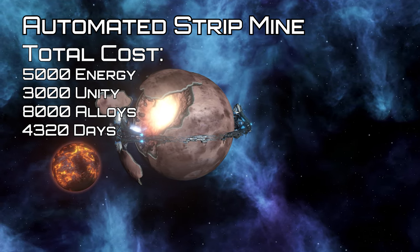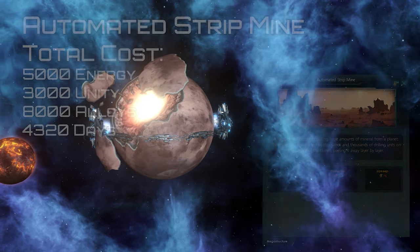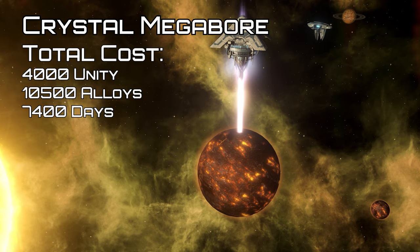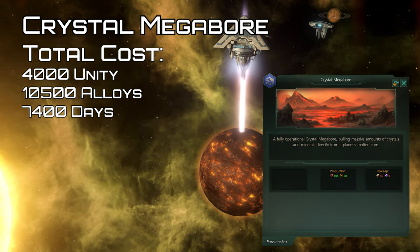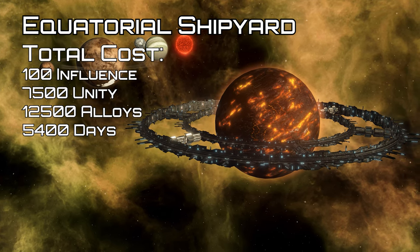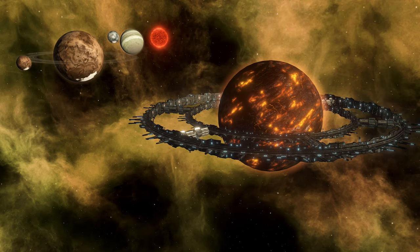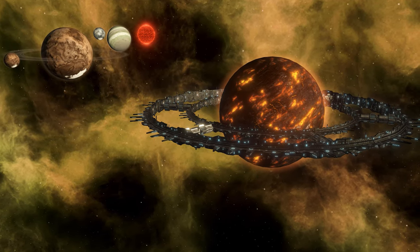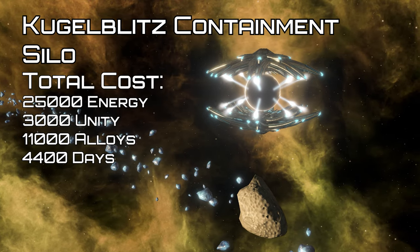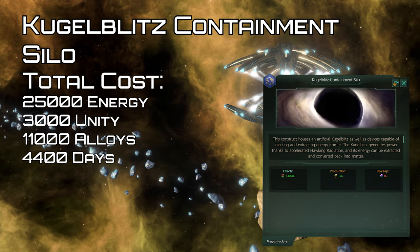Coming now to the megastructures, starting with the economy. First up, the automated strip mine — this must be built on a rocky world and harvests 250 minerals from the planet at the cost of 75 energy. This removes one size from the planet every two years and becomes useless once the planet reaches a size of two. The crystal megabore must be built above a molten world of size five or greater, harvesting 50 rare crystals and 100 minerals at the cost of 40 energy and 7.5 alloys upkeep. The equatorial shipyard can only be built above a molten world size 25 or smaller without any habitable moons. It allows the construction of a star-based building that provides eight shipyards and itself provides plus 5% ship build speed empire-wide. It also creates a processing ring world that can be colonized and build up to 12 districts with unique districts, and the habitat gains minus 10% happiness and minus 25% mineral upkeep for all jobs. The Kugel Blitz containment silo can be built around any planet, moon, or asteroid — it provides 40,000 capacity for all resources and produces 150 energy at the cost of 15 alloys upkeep.